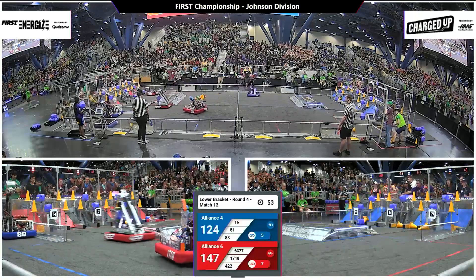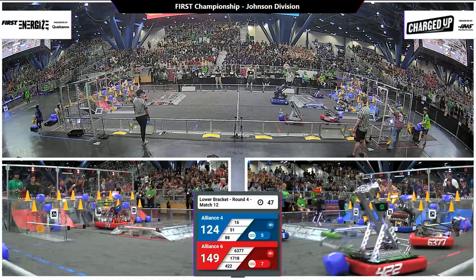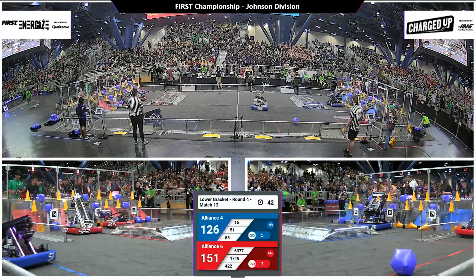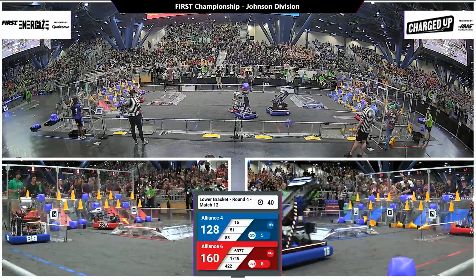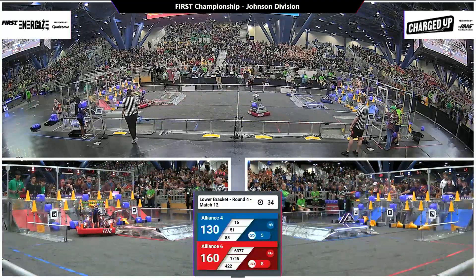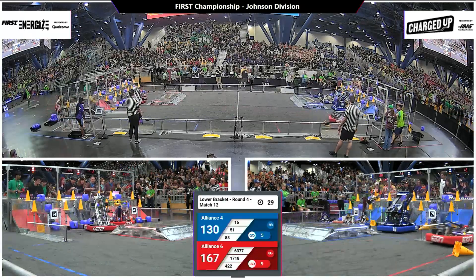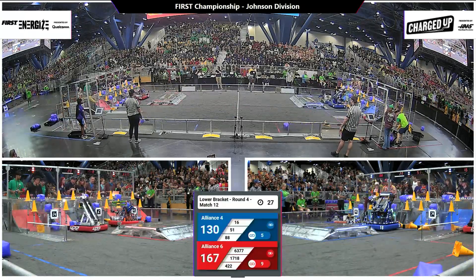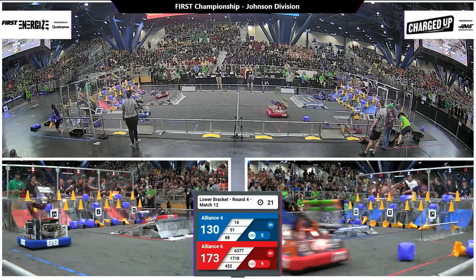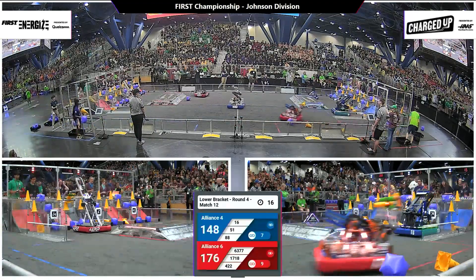A good amount of game pieces scored on those hybrid nodes. Red Alliance now taking the advantage, 149 to 124. 45 seconds remaining — 63-77 dropping off a cube into a hybrid node. Looking like a full grid for the Red Alliance; now it's time for them to get some supercharged nodes. Blue Alliance not far behind them, also almost grabbing a full grid. 170 to 130, 20 seconds remaining. Heavy advantage to the Red Alliance.